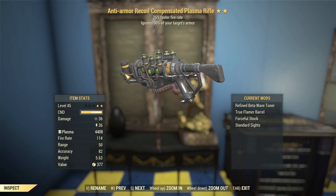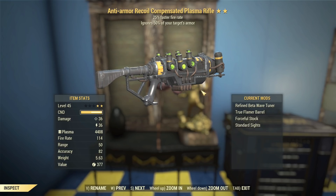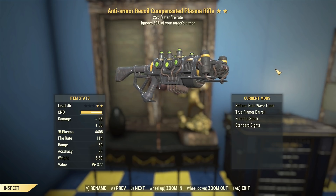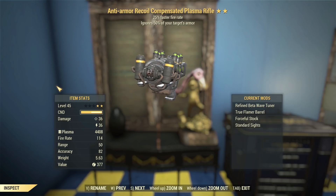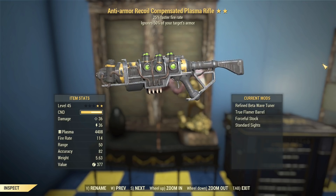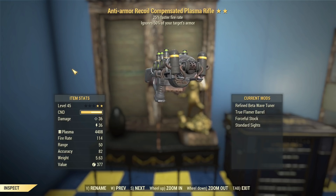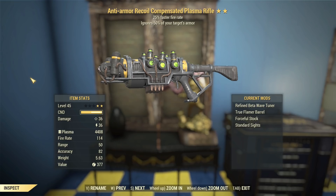If you wanted to optimize the AP cost per shot in VATS — and this thing in VATS is going to be eating your AP very fast because it'll be firing very fast — you could chuck on a Reflex Sight, maybe a Calibrated Capacitor to increase your crit damage, which will give you a lot more damage. You've got a True Flamer Barrel on there for a little bit of hit accuracy. You could use this in VATS and the True Flamer would actually be the best choice for that, even though it will potentially give you a little bit of an AP penalty.